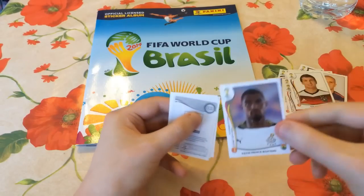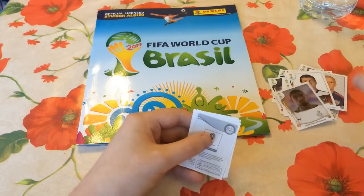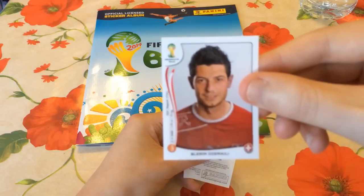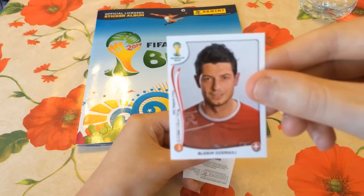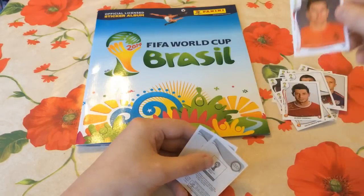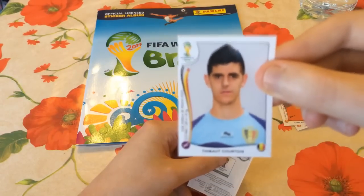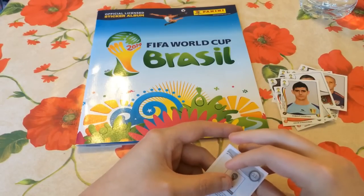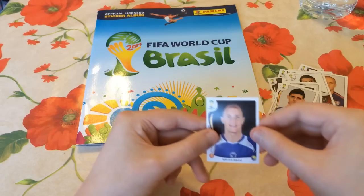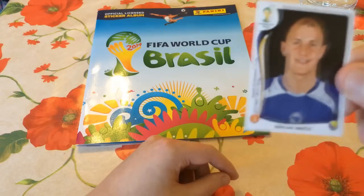Pack five: Kevin Prince-Boateng plays for Schalke in the Bundesliga, a very good midfielder. Then Lerim Zamali, who plays for Napoli in Serie A - he's a Swiss player. We get Kevin Strootman, also playing in Serie A for Roma - a nice midfielder. And Thibaut Courtois, the Chelsea goalkeeper on loan at Atletico Madrid, who UEFA have stepped in on regarding the Champions League semi-final - he will be playing in that tie. The final player from the final pack is Senyad Ibracic, playing for Bosnia-Herzegovina - the first Bosnian player we've pulled.